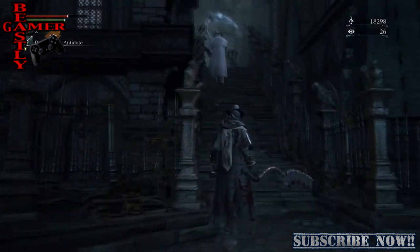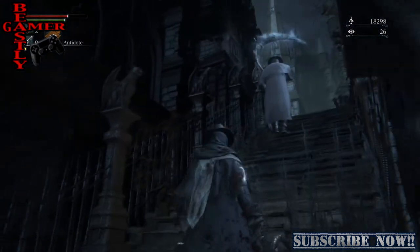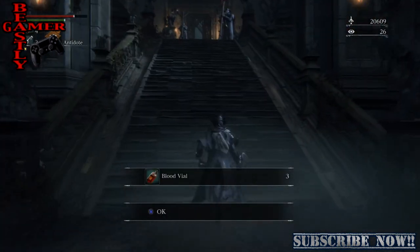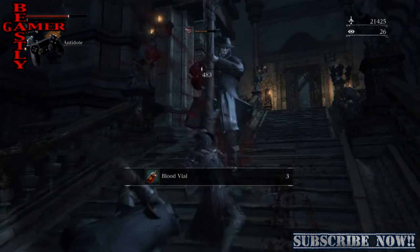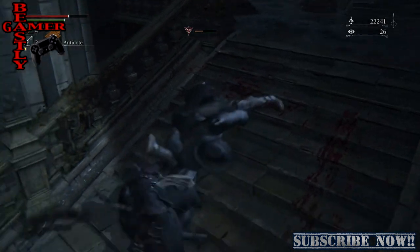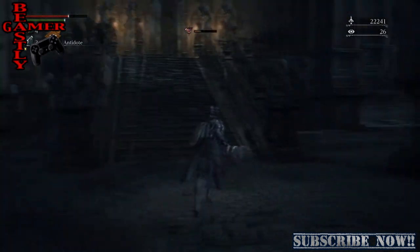You're going to come up the second set of stairs and turn to the left — there will be an enemy standing here. You can hit him with a visceral in his back, or you can continue to the right. Once you get to the top of those stairs, take out these enemies. Remember the boss in this stage was right here, so right before you go up the last set of stairs, turn to the right.